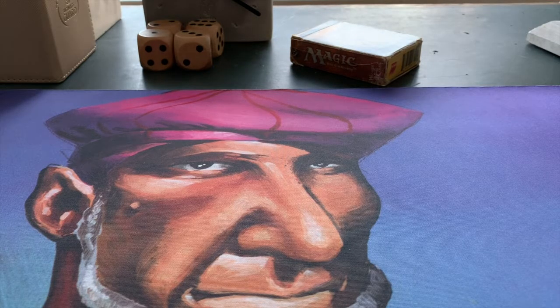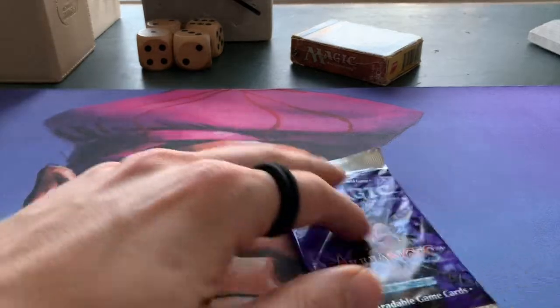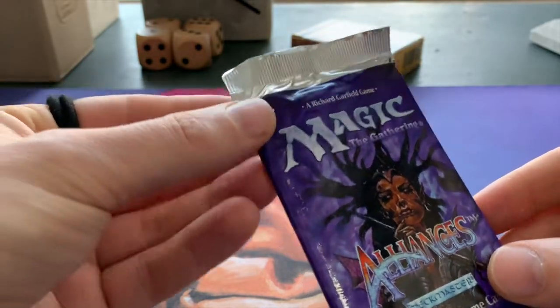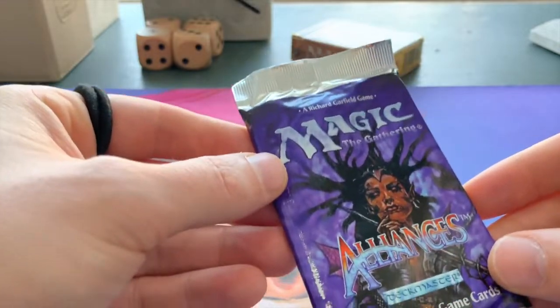Welcome to another episode of Timmy Talks, the channel where we talk old school Magic. Today we are going to open up a pack of Alliances, and this is actually the third pack that we've opened on the channel. If you'd like to see the other two pack openings, there's a link appearing right now and you can click there to see the other two videos.